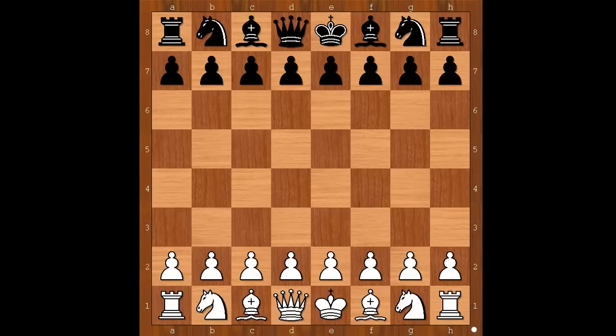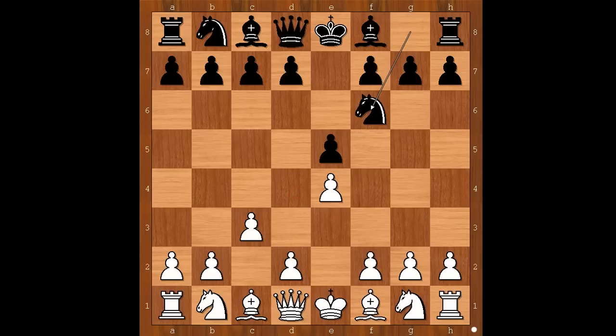Paul Morphy had the white pieces and started with e4. Abotin played e5, and now c3, intending d4. Knight to f6, threatening knight takes pawn on e4 — how would you defend the pawn? Perhaps d3 comes to mind. Paul Morphy played d4, and Black happily captured the pawn on e4.